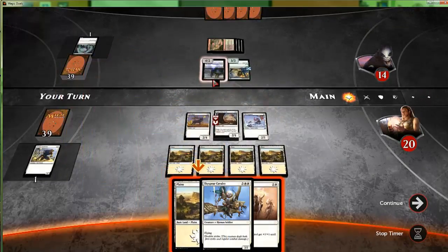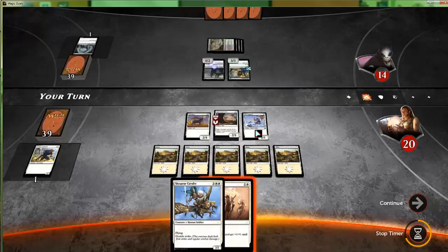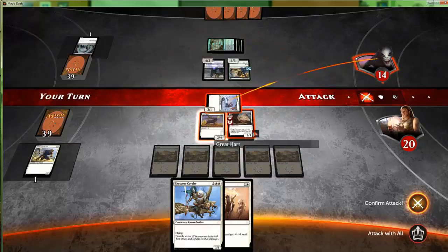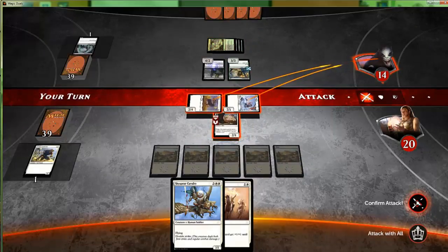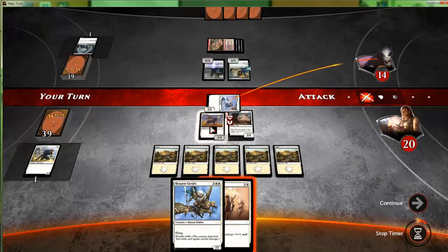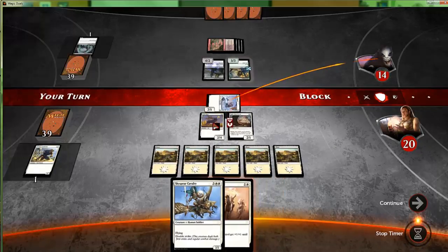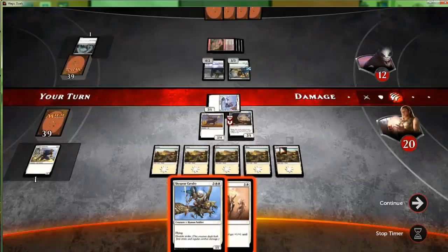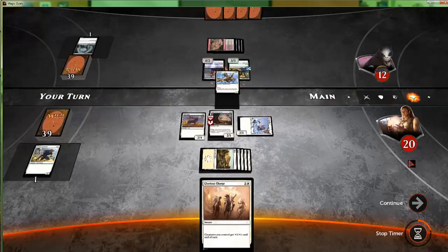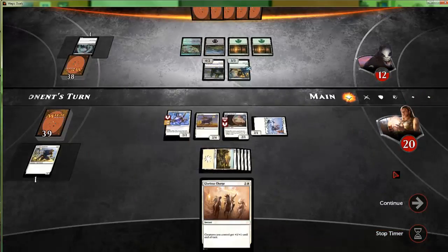Luckily our four-two is just gonna be the ticket here — or rather our two-one against their four-two. We can attack with both; we can block the Gloom Widow with the two-four Great Heart, and then block the four-two with Sky Spear Cavalry because that's double strike. The nice thing about these tip popups is that even when they give you tips, you can just dismiss them for the rest of forever.